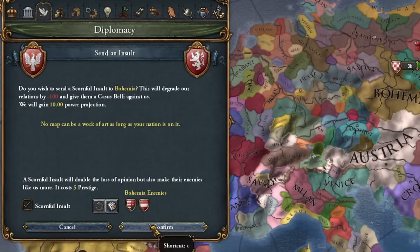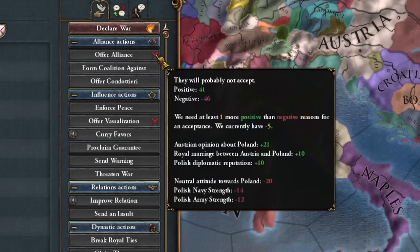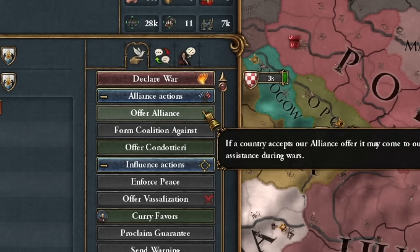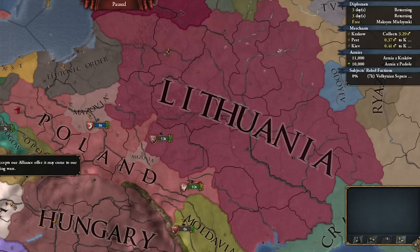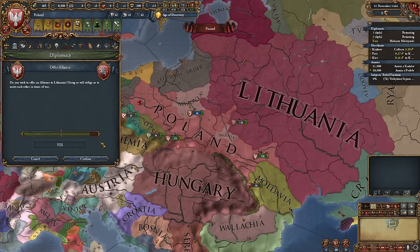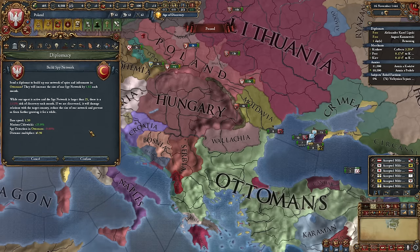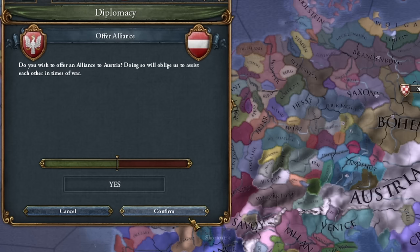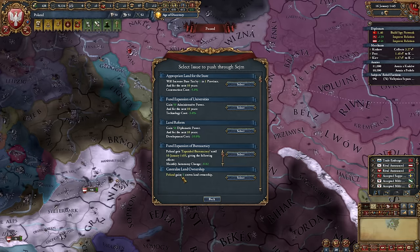Let's continue diplomatically. Let's insult Bohemia quite a lot, which will allow us to conclude a royal marriage with Austria. And soon there should also be an alliance. I also want to have an alliance with Lithuania right away. I will not usually seek a union with them unless our ruler is very weak. We also immediately send one diplomat — but also a spy at the same time — to build a spy network in the Ottoman Empire, plus the alliance with the Austrians. And great, I got land to claim.